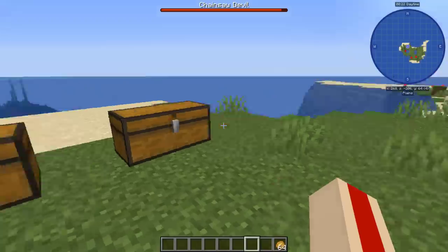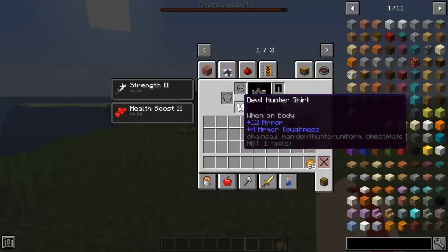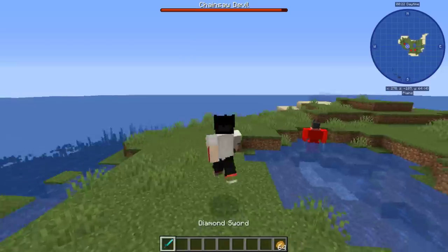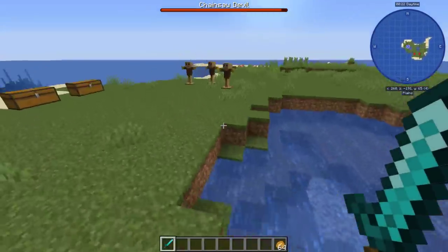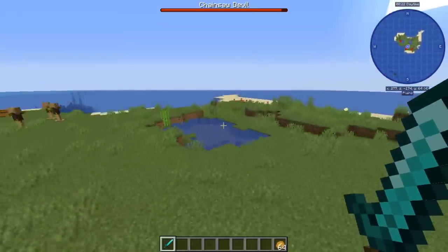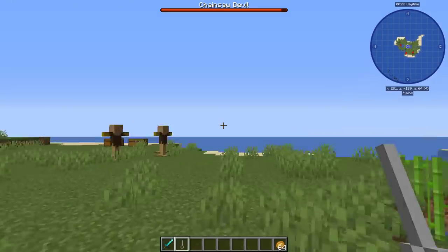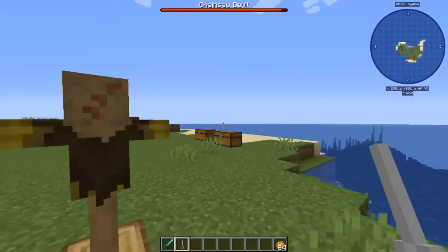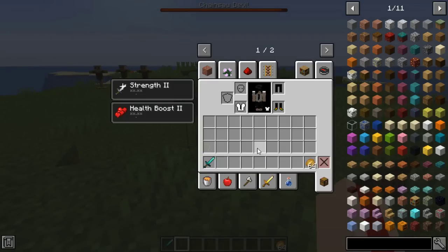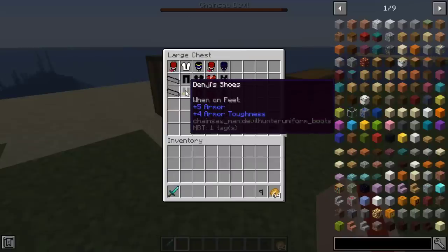I got given this stuff — apparently this is just starting armor. 25 armor rating, 12 armor toughness — this is miles better than diamonds. That's concerning. So everything is set to be really high powered: the mobs are strong with a lot of defense, and it gives you really high-end armor. The devil hunter stuff can be made quite easily, just at a crafting table — so like the strongest armor in the game, just at a crafting table.